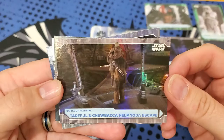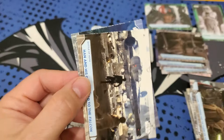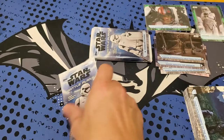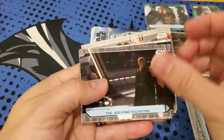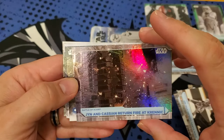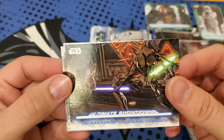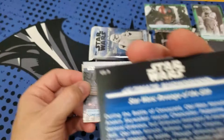Tarfful and Chewbacca help Yoda escape. And we got an Evasion card - Aayla Secura. Yoda says goodbye to the Wookiees. Last pack - let's see if we can get a third numbered card out of this blaster. Those green are out of 80-some packs. Maybe some last pack mojo - it's a foil board card coming up. Jedi find Padme. Obi-Wan defeats Darth Maul. And our last foil card is Jyn and Cassian fire at Krennic.